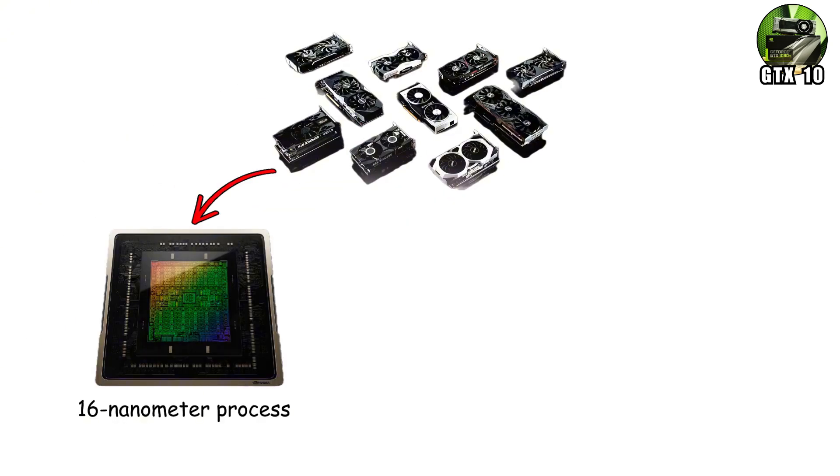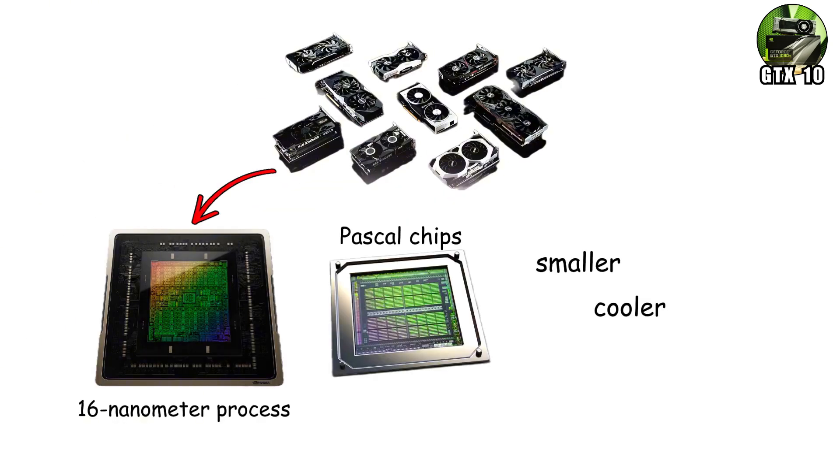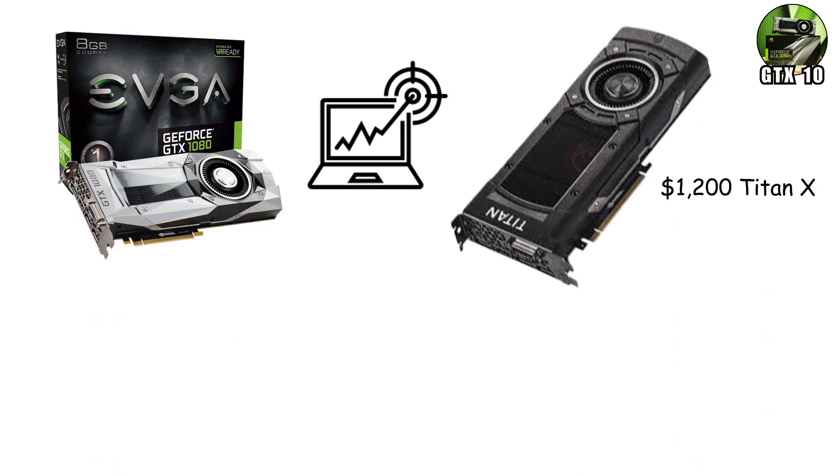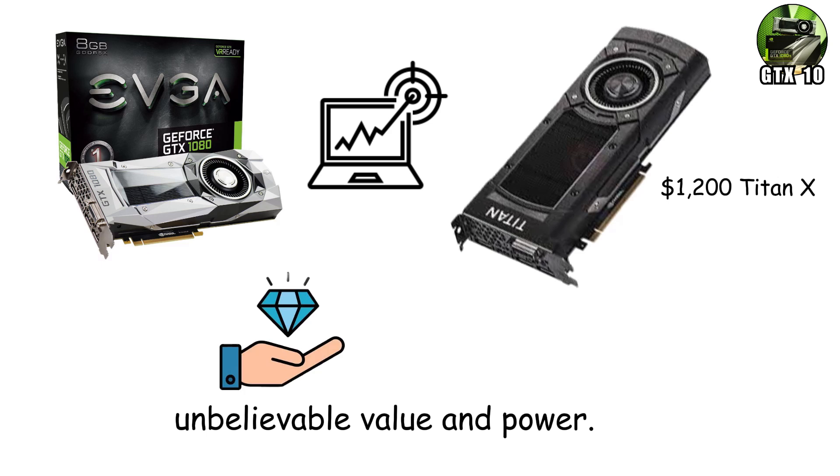Built using a 16nm process, Pascal chips were smaller, cooler, and far more efficient than anything before. The GTX 1080 shocked the industry by outperforming NVIDIA's previous $1,200 Titan X at nearly half the cost, offering unbelievable value and power.